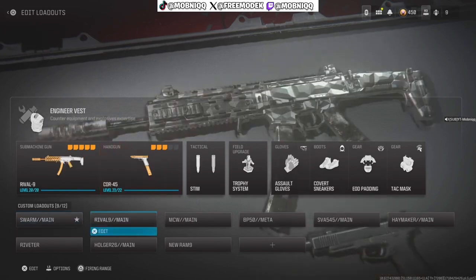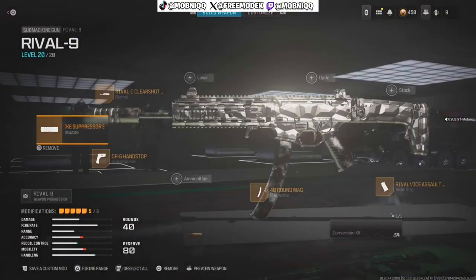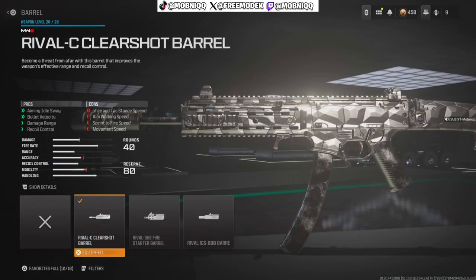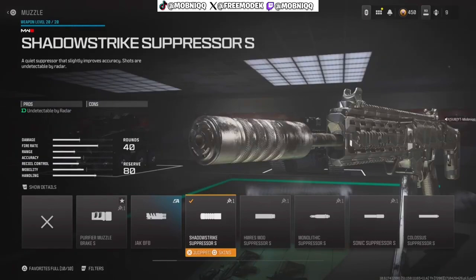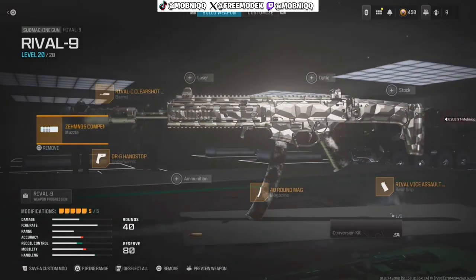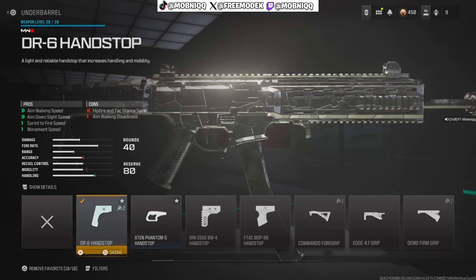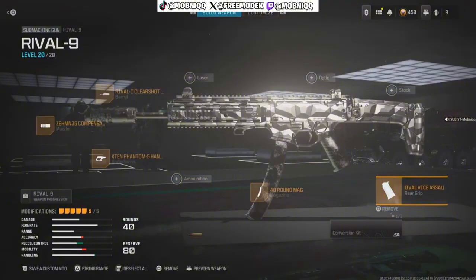Number two we got the Rival-9. As y'all know it's the top meta SMG right now. I got the Rival-C Clear Shot barrel — bullet velocity, damage range, and recoil control. Best you can get for a barrel. You need to put on the Compensated Flash Hider on the Rival-9. My two favorite under-barrels are the DR6 Hand Stop and XM Front of Five Hand Stop — sprint-to-fire and aim-down-sight speed. Then I got the Rival Box Assault Grip.